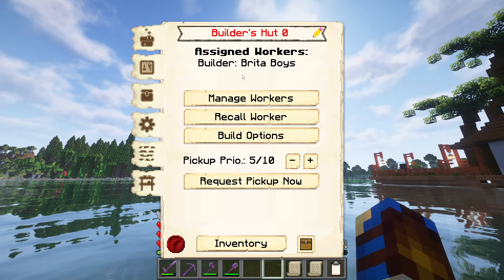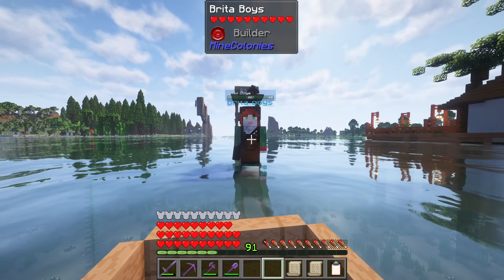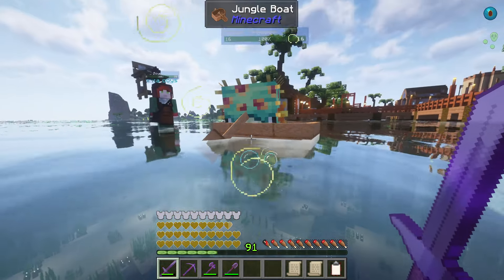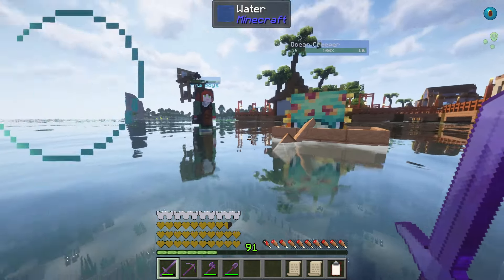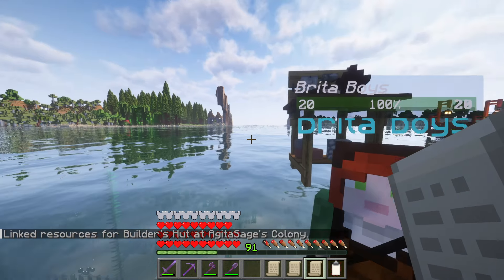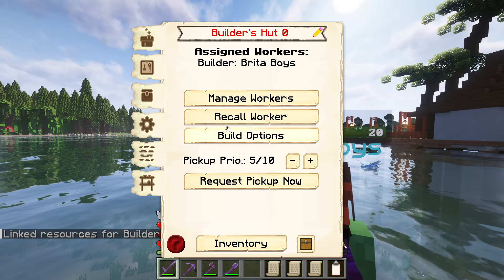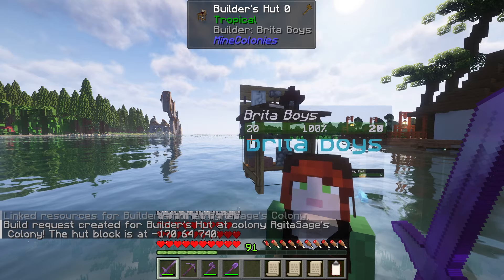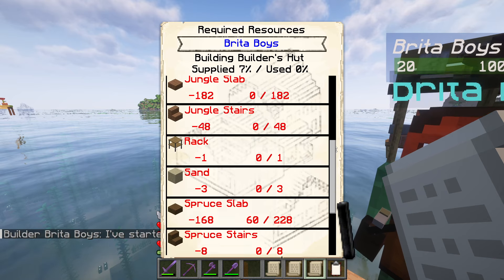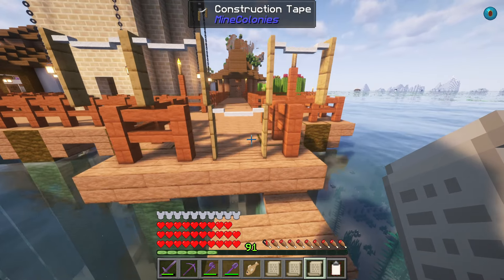We do have a new worker assigned to be the builder with Brita, which we will recall and eventually she will begin the construction order for the hut there, so long as I take care of any nasties that try to get to her. We'll quickly make up another resource scroll and link it up to her hut just so we can see what she's going to pick up — which in this case is nothing, because we need to actually build the building. Everything she's going to require to build her own level 1 builder's hut, which is ridiculously simple, so I will leave that to her and the colony.